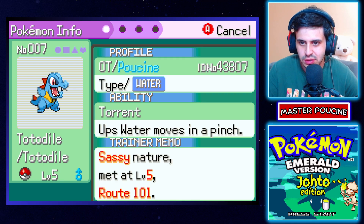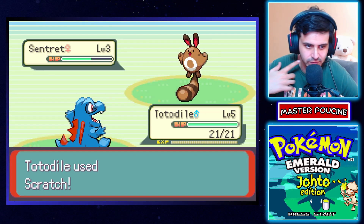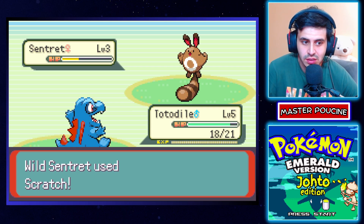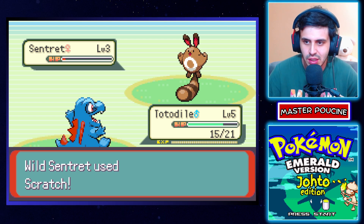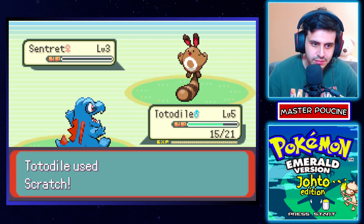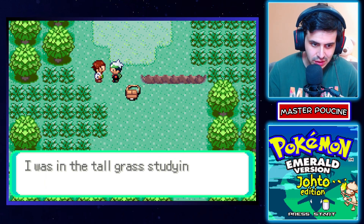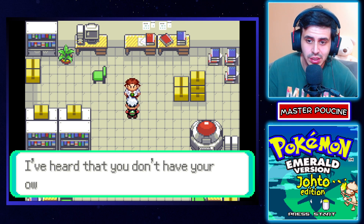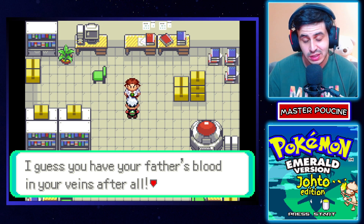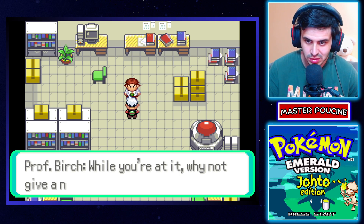They added Stantler's evolution move to develop into Wyrdeer. There is a website for documentation — you can find it in the description. And that's basically all. What I'm thinking about this ROM hack — it's a really cool experience to play with Gen 1 and Gen 2 Pokemon.